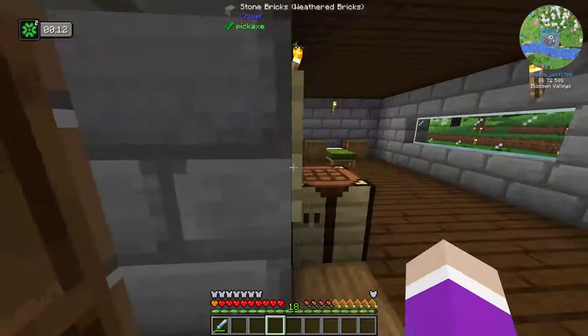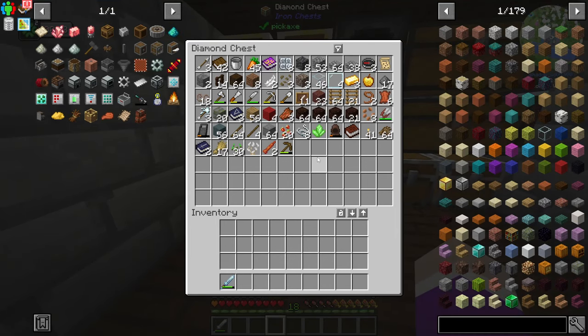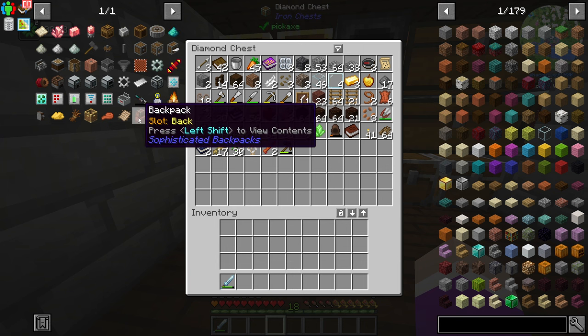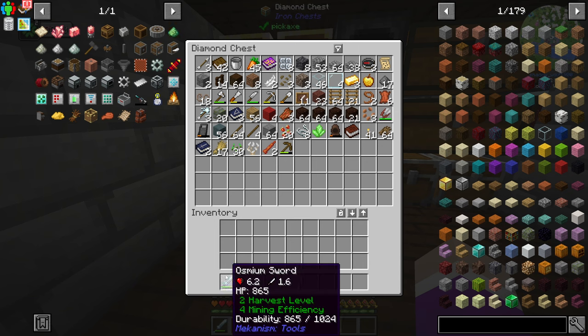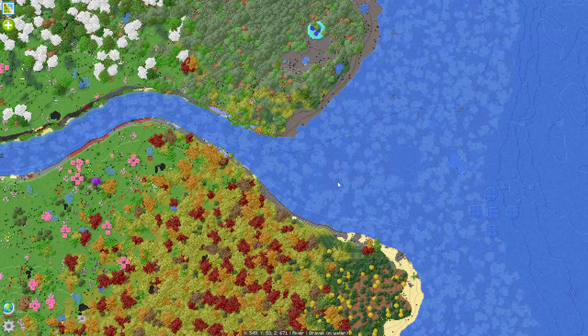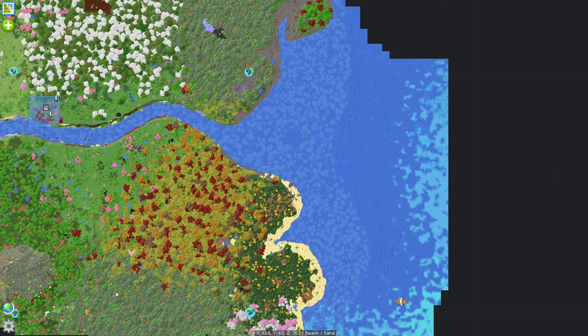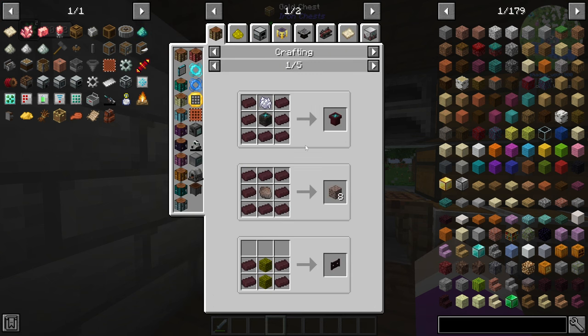I'm assuming teleporting cross-dimensionally is going to cost like maybe five or even ten levels — we won't know until we actually go to the nether. Other things we're going to do today: we're going to make ourselves a backpack because my inventory is not going to be able to carry everything we're going to find. And second, we're going to make ourselves a set of Tetra tools. Right now I'm using osmium. Just before I started recording I was mining up a ton of sand, clay and gravel in the ocean just over here. I dug up the netherrack from that nether portal too — might be able to use nether brick for decorating.